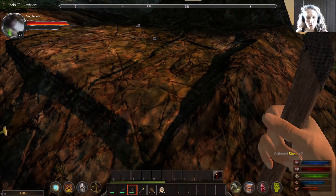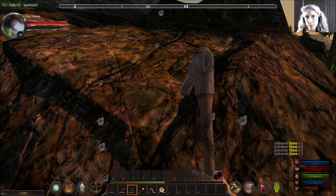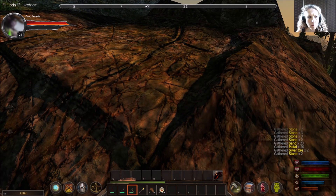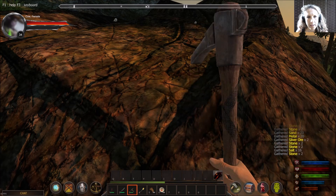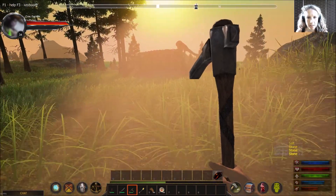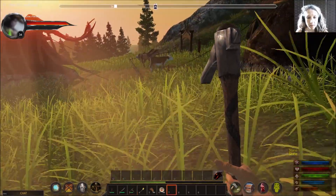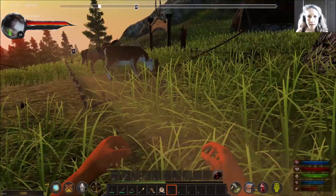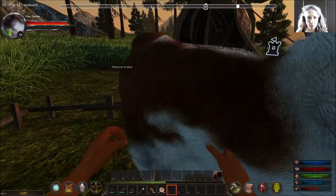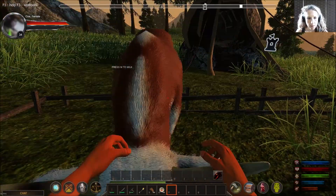We're going to get our pickaxe and take a bit more stone — we're going to need to make some more chests. I also want to make an anvil, because if we can make an anvil we can repair stuff like our axe. Let's see if we can get this cow while we're here.